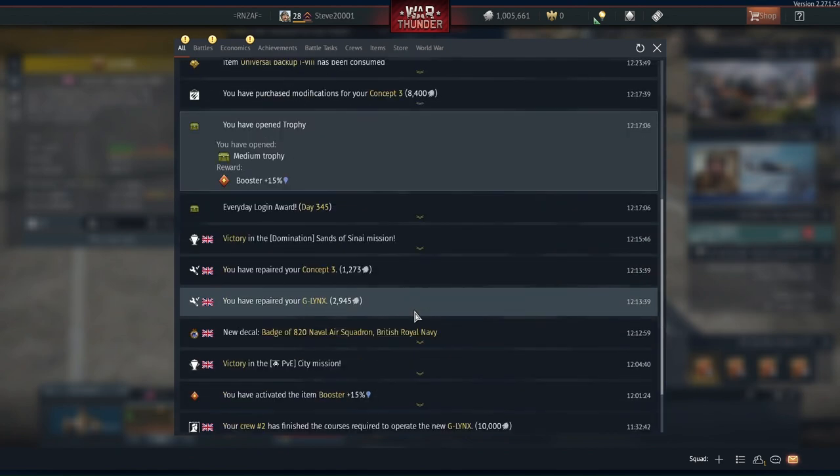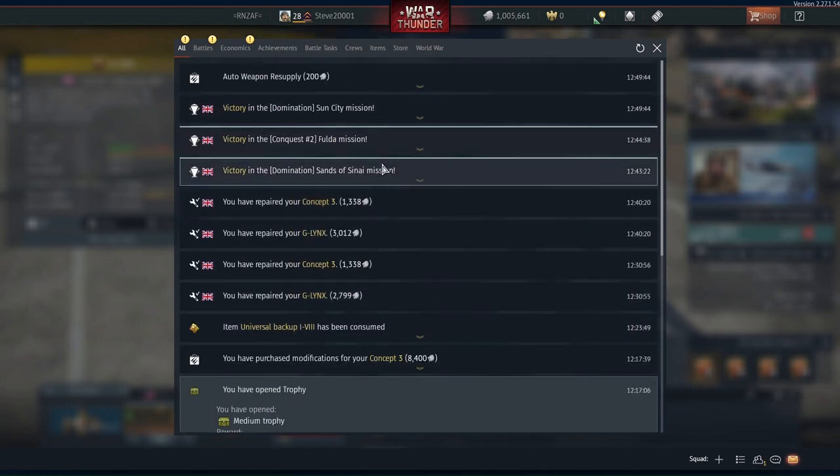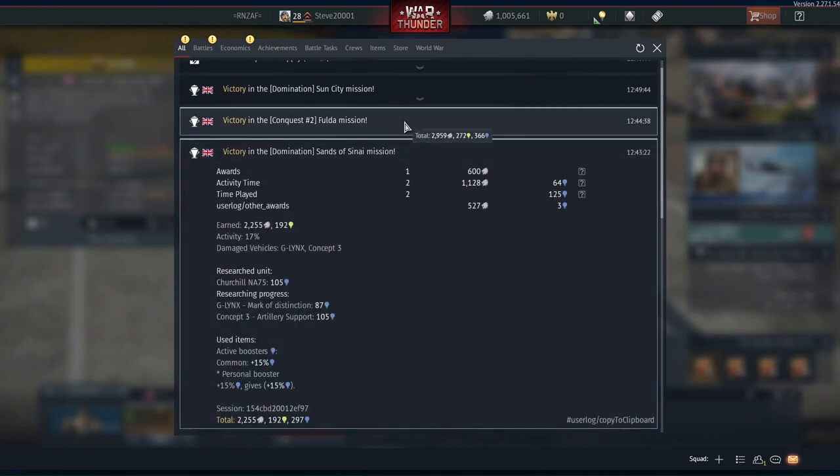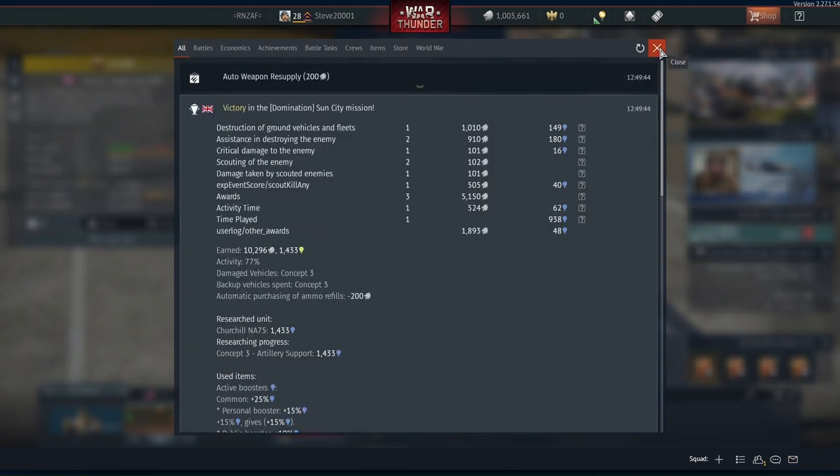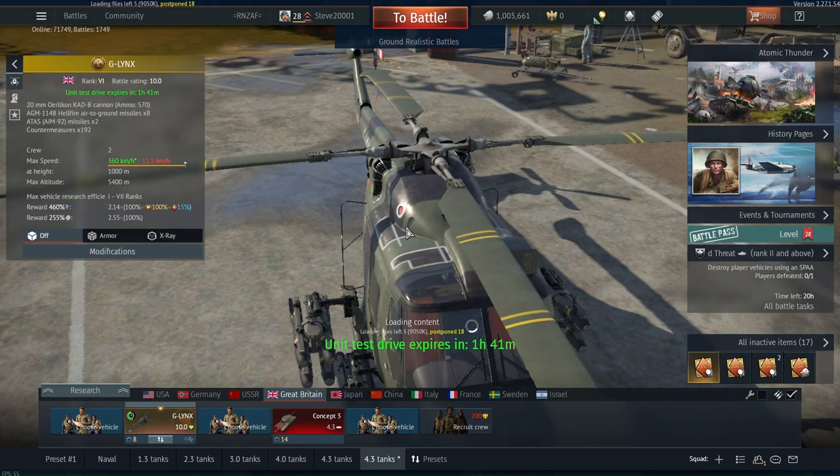As you can see, 10.0 British teams are pretty good. Would I say that the G-Lynx is worth it? Yeah, I'd say so. It's pretty good once you get into it, and it's also pretty good for PvE because it's got the Hellfires as a default weapon. Thank you all for watching and I'll see you guys next time.